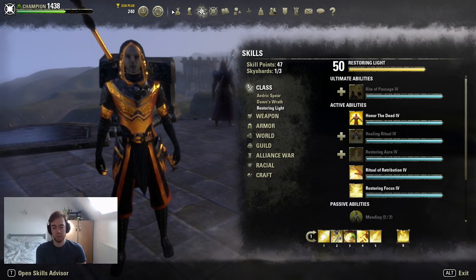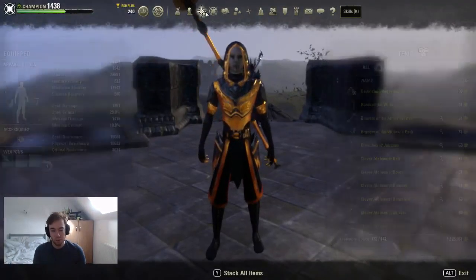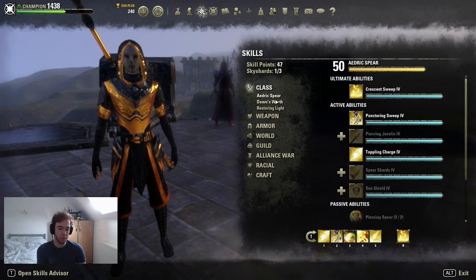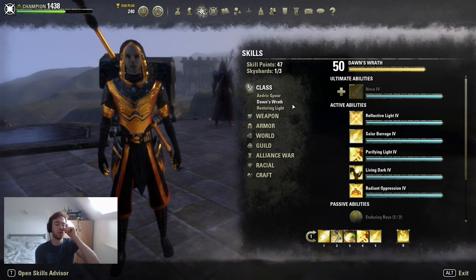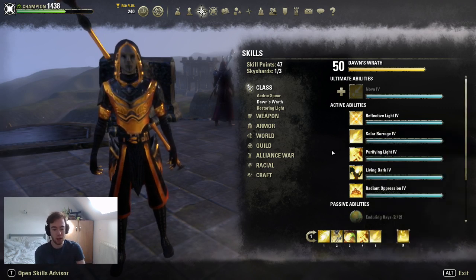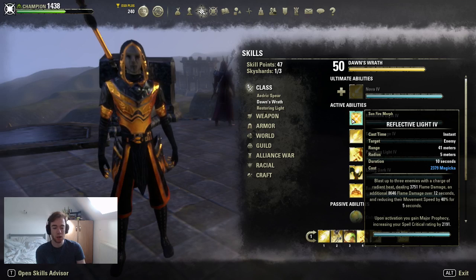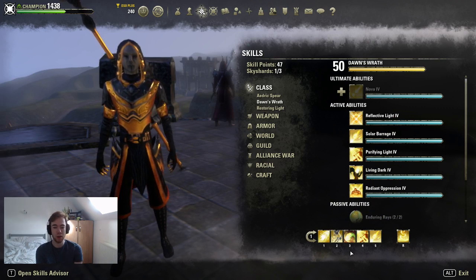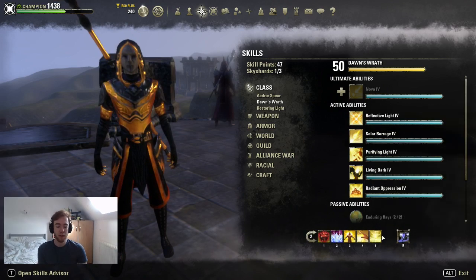For potions, we use spell damage, spell crit, and magicka pots. I really advise this over using Entropy to source sorcery — it's far better to guarantee your crit is up all the time rather than relying on Vamp Bane and Entropy. Entropy is a bit suboptimal these days since the dots got nerfed heavily, and Vampire Bane has the same problem. I like knowing my crit is up even when stuck on the back bar unable to cast Reflective Light.